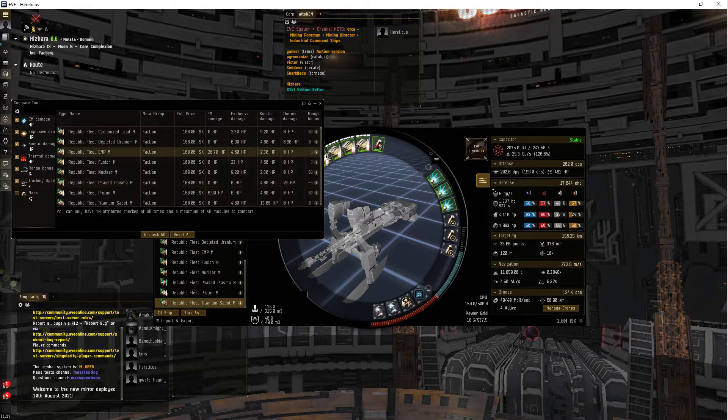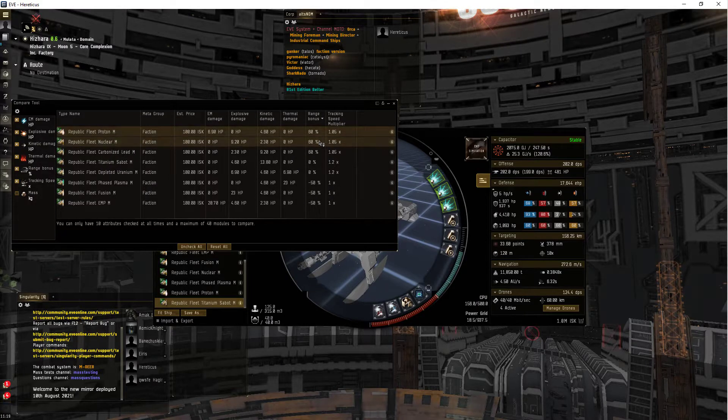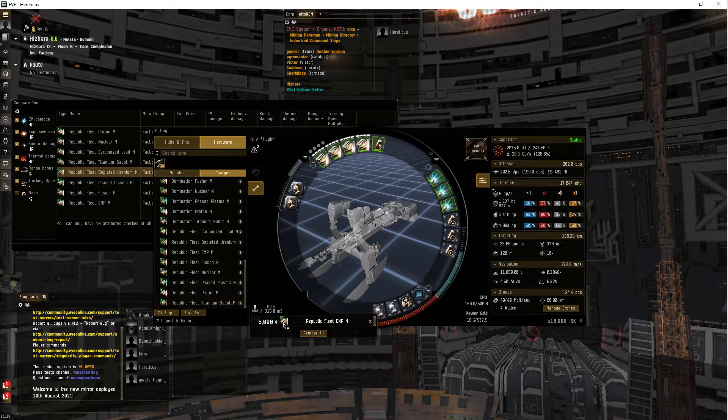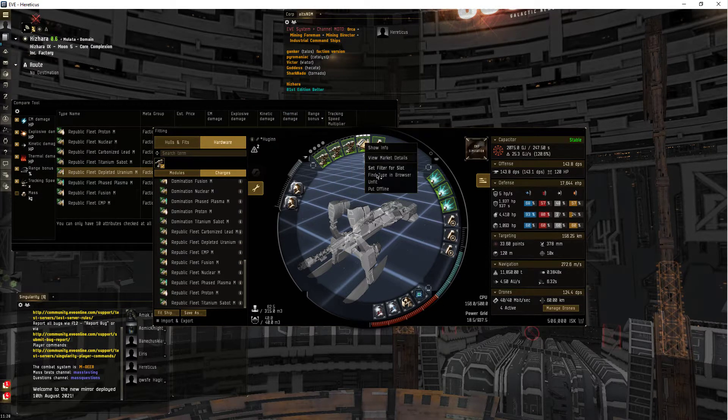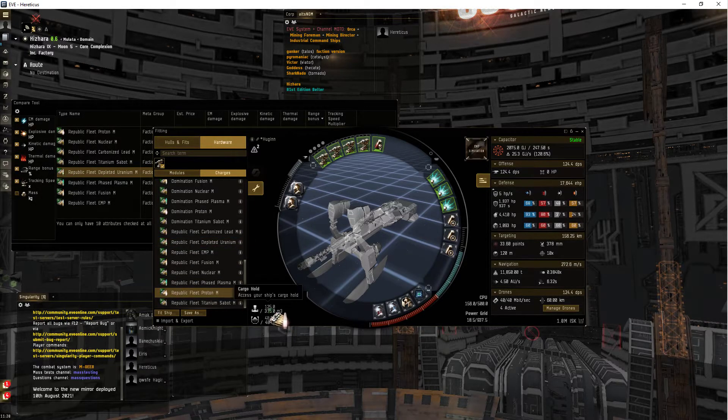I want range bonus. Proton — and thermal? Nothing for long range. Depleted uranium has a tracking speed bonus. Actually, depleted uranium is better. Uranium and Proton — those'll be my three choices.